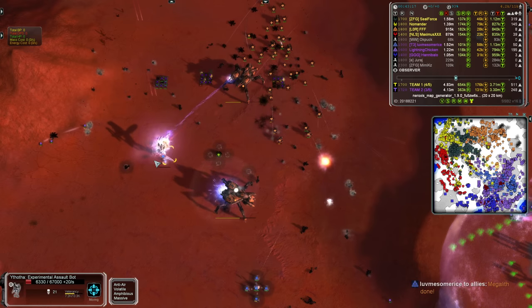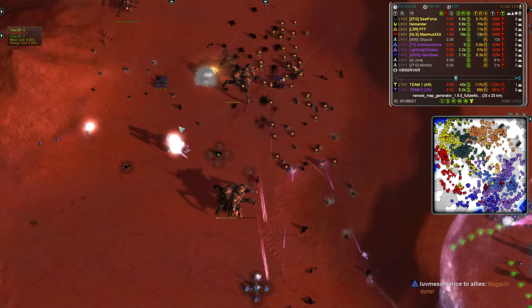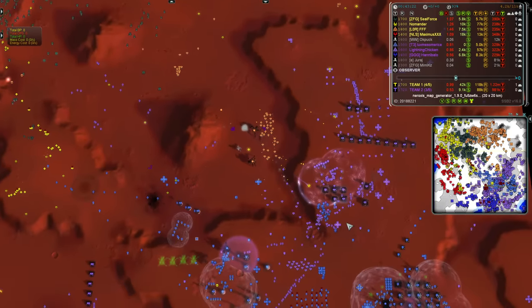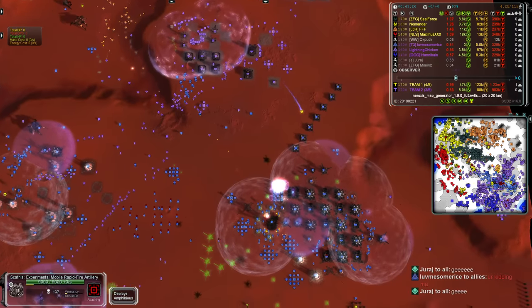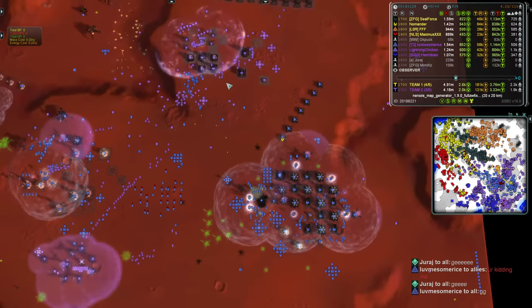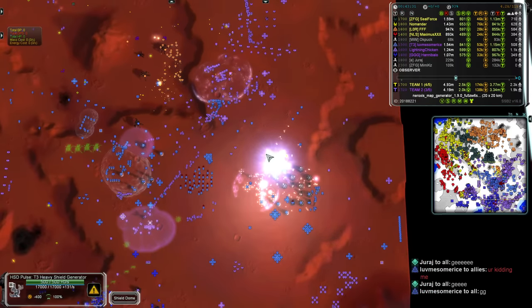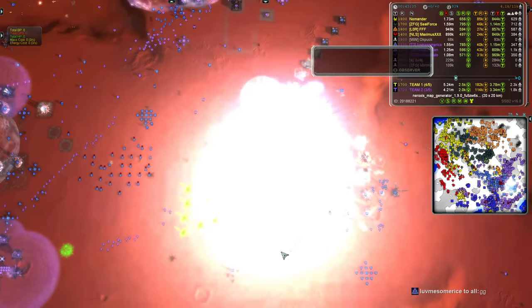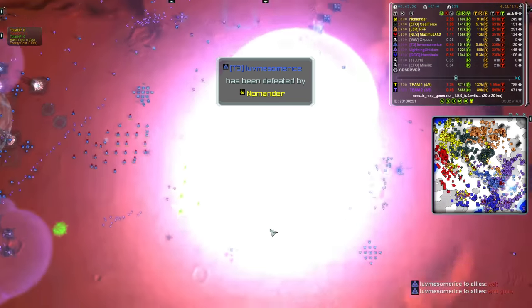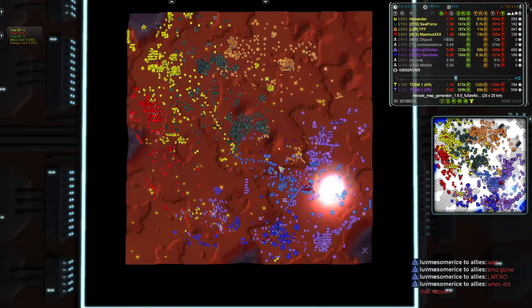Love Me Some Rice is pushing the Chicken in, and the Ion Storm is hopefully going to damage some of these. A nuke comes in - I don't believe this, it's going to connect. What happened to that nuke defense? I think the nuke defense got sniped. Love Me Some Rice has been defeated by Nomander together with the Scathis.